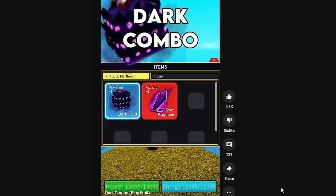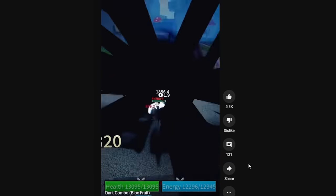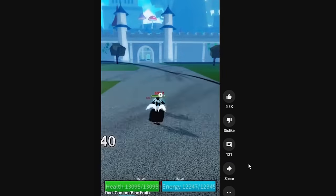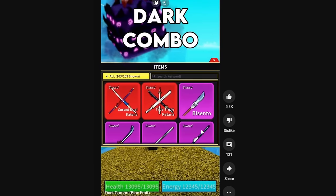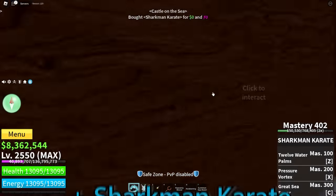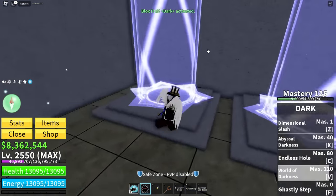What is the dark combo? Let's see it. This was before update 20. Why is the combo so slow? The enemy can escape so easily. So what we need to do is equip Sharkman Karate. We got it. And now we need to equip Dark. It's over here. There we go. I'm gonna go back.